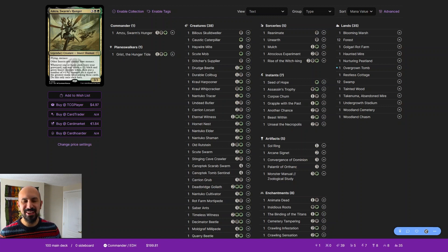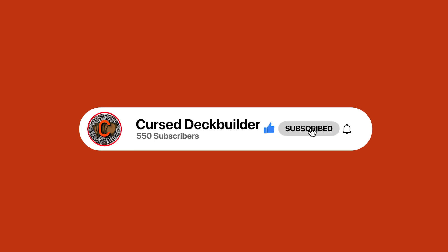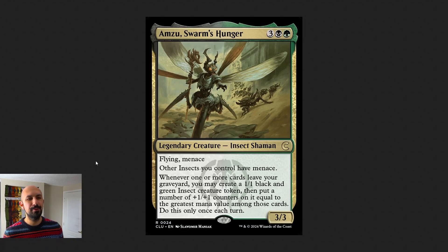Hey everyone, Cursed Deck Builder here making our way to 10,000 decks assisted. Here we are with our second donation deck of the week: Amzu Swarm's Hunger, an insect kindred deck. This deck comes to us from Lexa, who says this commander looks so cool she just had to build him. She wants to know which pieces are too cute and should be replaced for more ramp or interaction — and I am here for you on that. Check the video description if you'd like to view the deck list or submit your own.